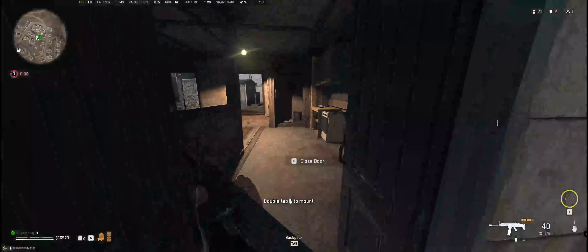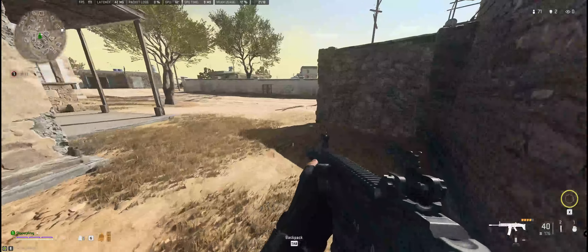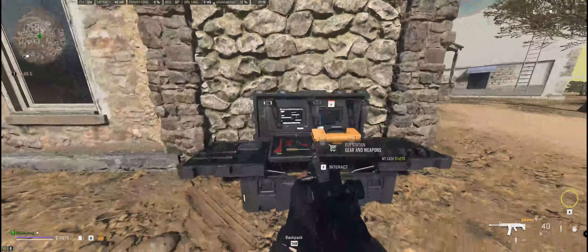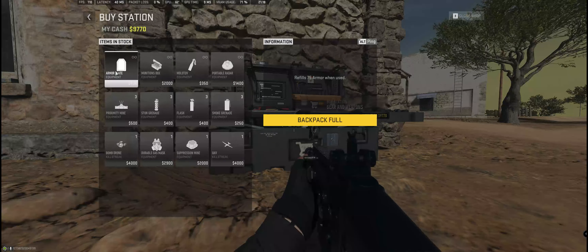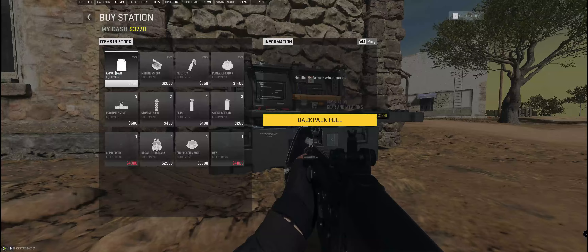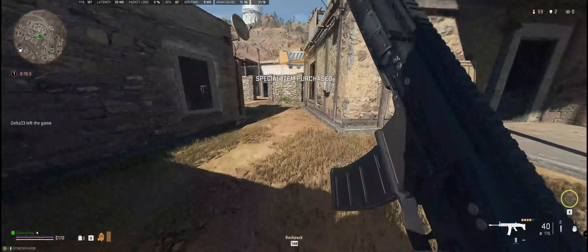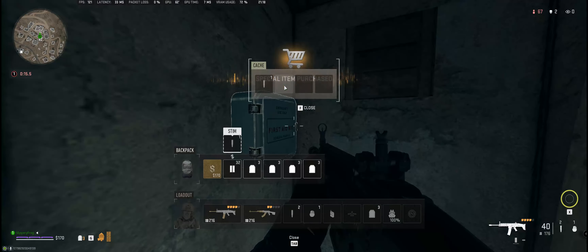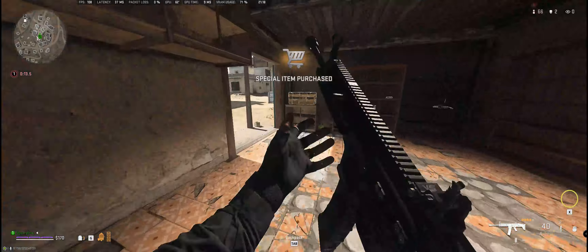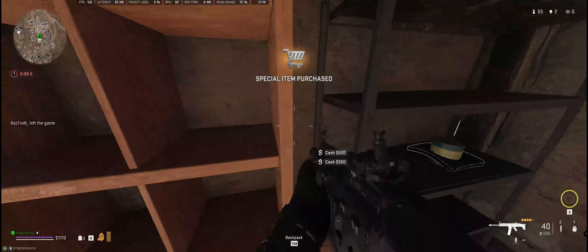Now you'll see me head up to the buy station and basically just spam armor plates — keep buying them over and over again. This is the bread and butter for XP. I had about 16k and sunk the whole thing into plates. The math works out to something like 218 XP per plate, so roughly 2k XP per 4k cash — it's a lot of XP.